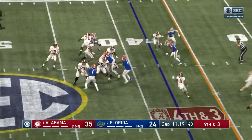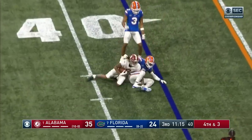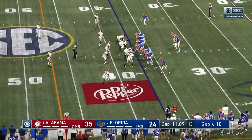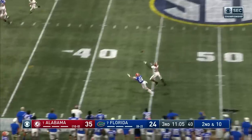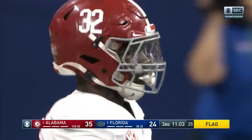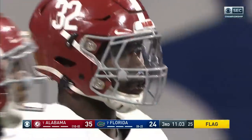Fourth and three, big play here. Jones on a crossing route to Devontae Smith, and he's brought down by Kair Elam. Alabama has the edge in the ten games they've squared off. Kyle Trask on a throw and a penalty marker — very few of those. Malik Davis, the running back on the play, and Dylan Moses I think is going to have the interference.